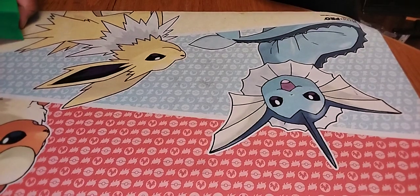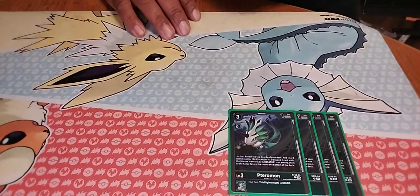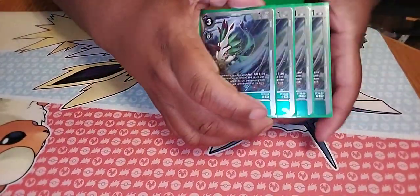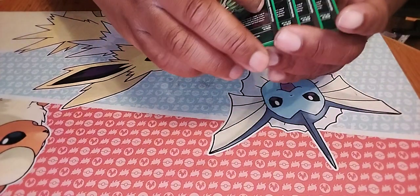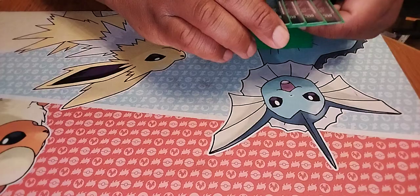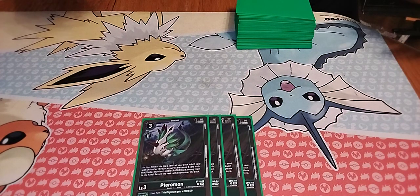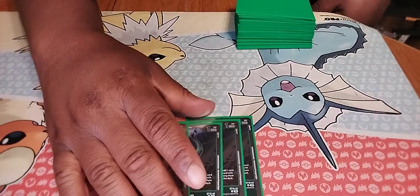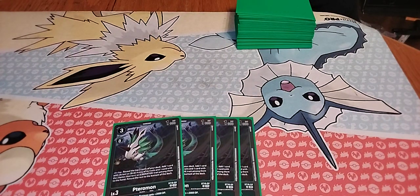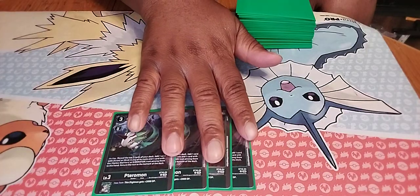Going into level threes, we're running the main theme Digimon of the archetype. We're running three copies of Pateramon — sorry about the lighting. It has an on-play effect where you look at the top three cards of your deck, add one Digimon with Bird/Avian in its traits and one card with Liberator in its traits to your hand. Specifically, it's supposed to add your Galemon or Grand Galemon, or get your Saphiragamon, and also add your tamer Shoto Kazuma to hand.